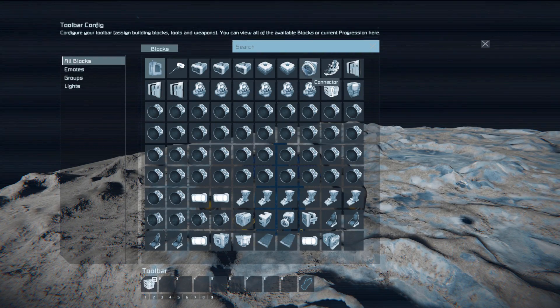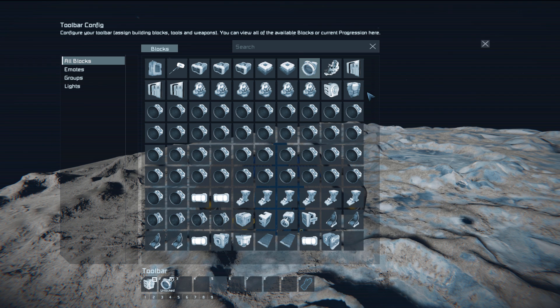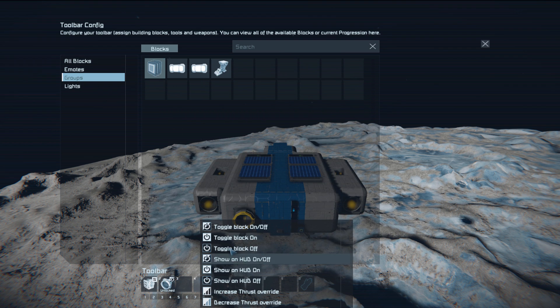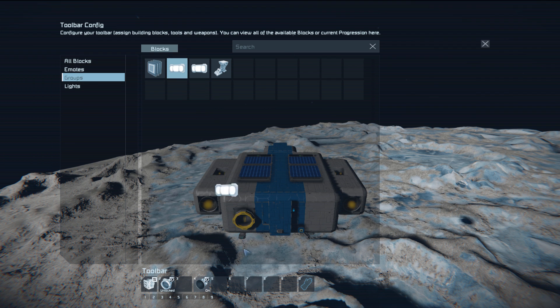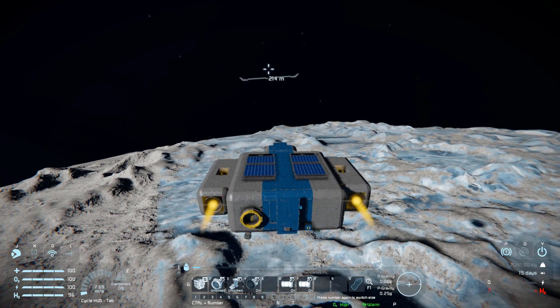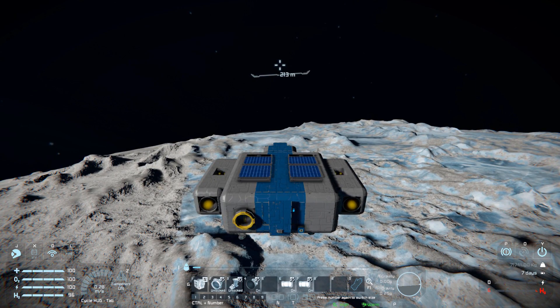One thing we could do for the hotbar, just to flesh this out a little bit, is drag our connector over here and set it to switch lock on and off so we don't have to press P. We can come over to our groups where we do have all thrusters set up — we're going to have them toggle on and off. We can have the exterior lights toggle on and off with the interior, and a manual button for the landing gear. So now we can turn off all our thrusters and turn off our lights on the inside and out.